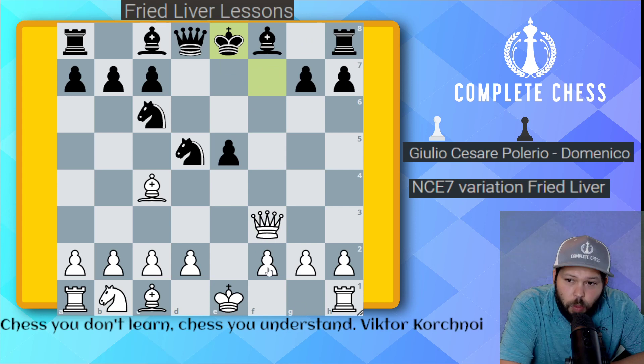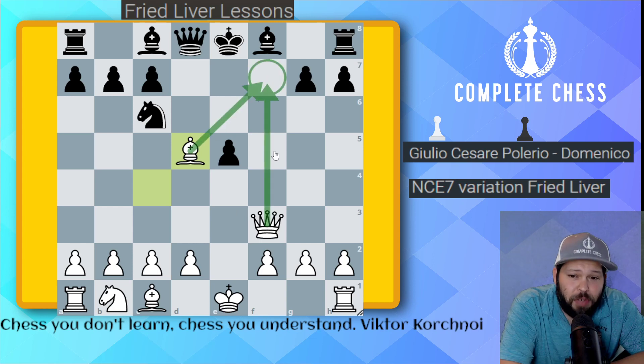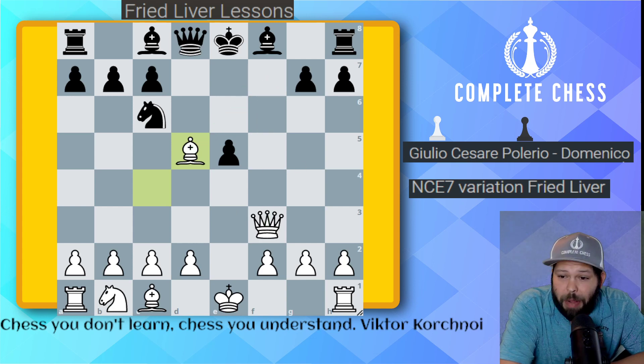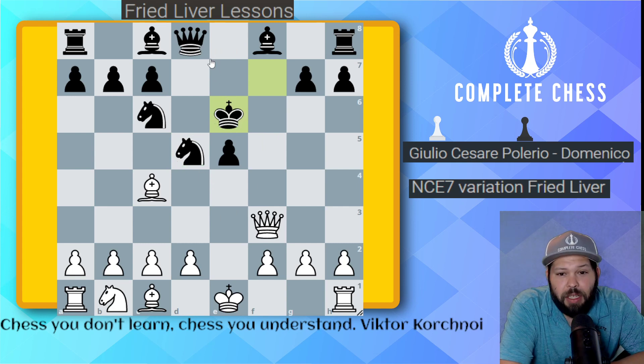For those who don't know, if something else is played — like king to e8 — white is immediately winning with bishop takes d5. This creates a nice double threat: bishop takes c6, looking to win a pawn or even the rook, and also the simple idea of queen to f7 for checkmate. Back to the game, black plays king to e6, defending the knight. We have two attackers versus two defenders.